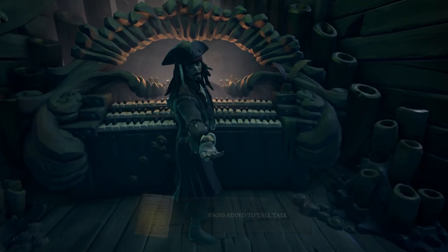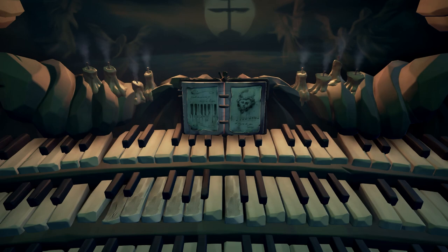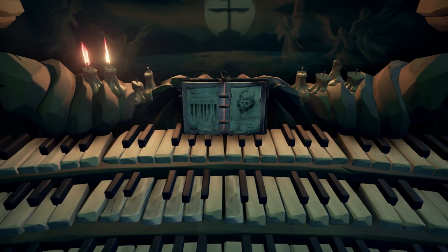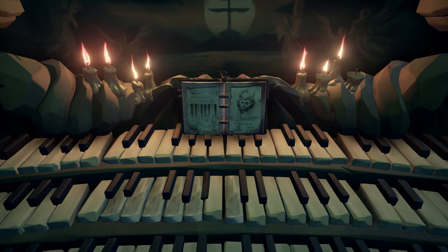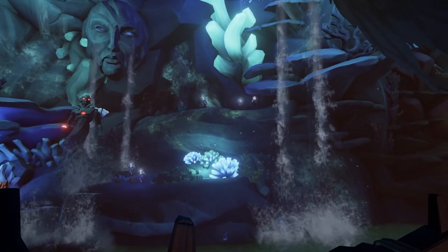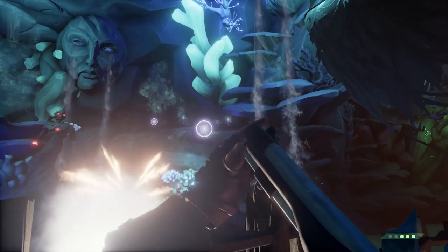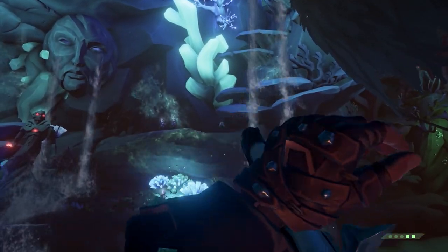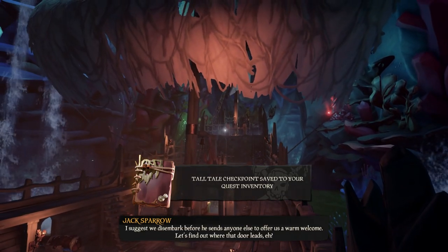After that, you're going to take the sheet music from Jack and play this song on the organ. The book tells you what to do — it's all numbered and pretty simple. After you play this song, the cave is going to come alive and you are going to be in a fight. There are quite a few waves but it's a pretty simple fight — enemies spawn all around you. There are cannons and food here, and I found the cannons being the most effective. After completing these waves, the door behind the Dutchman will open and you're going to jump down and follow this passage.